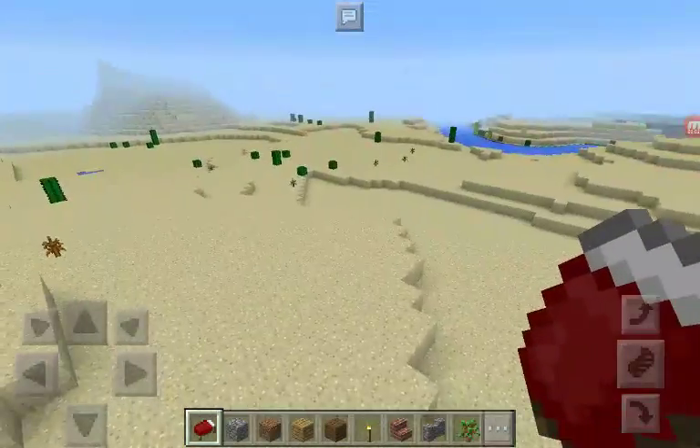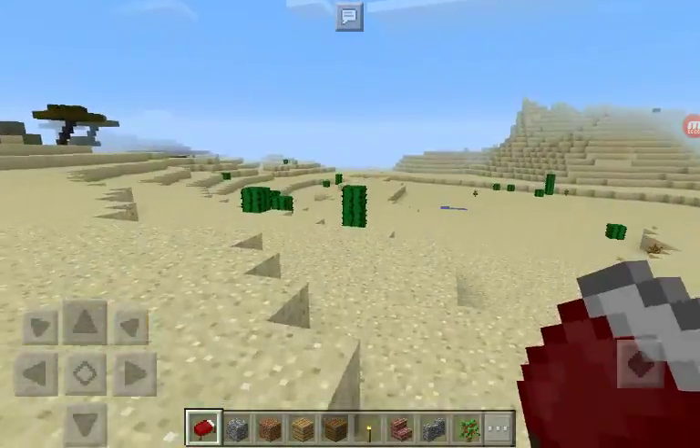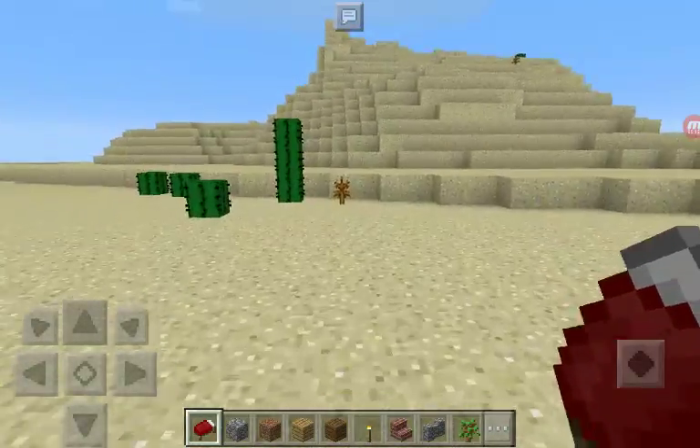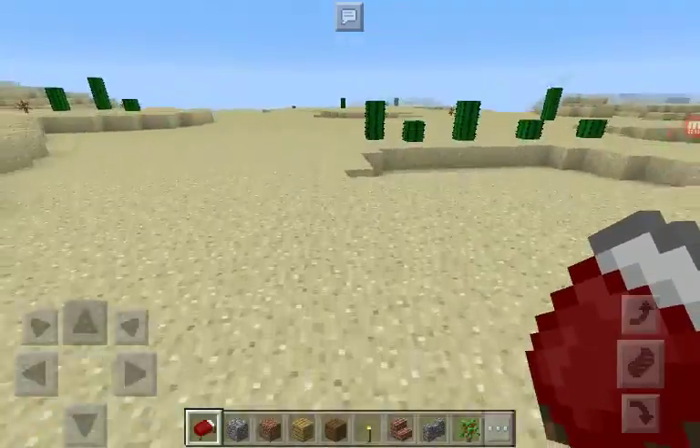I'm doing my Minecraft biome video thing. In the desert, which is this, the main type of ground is sand.